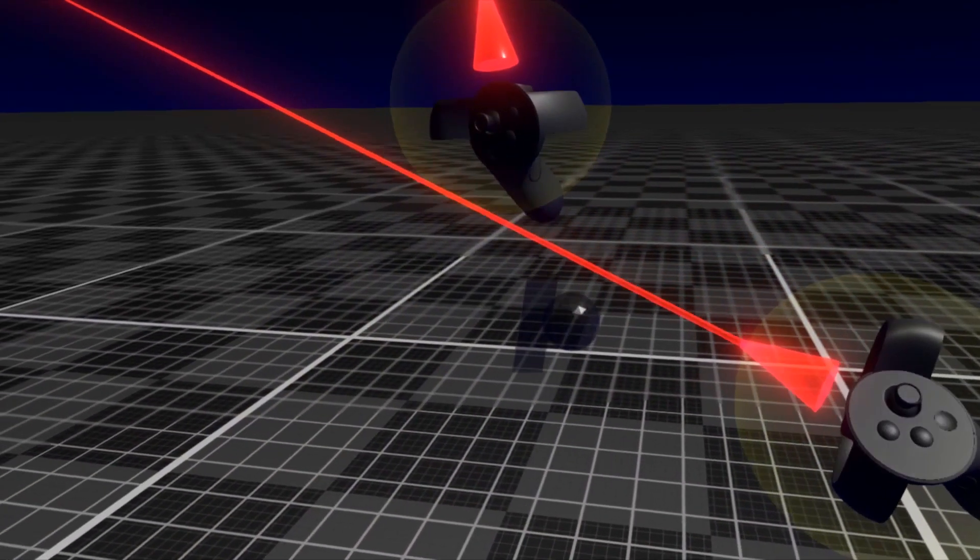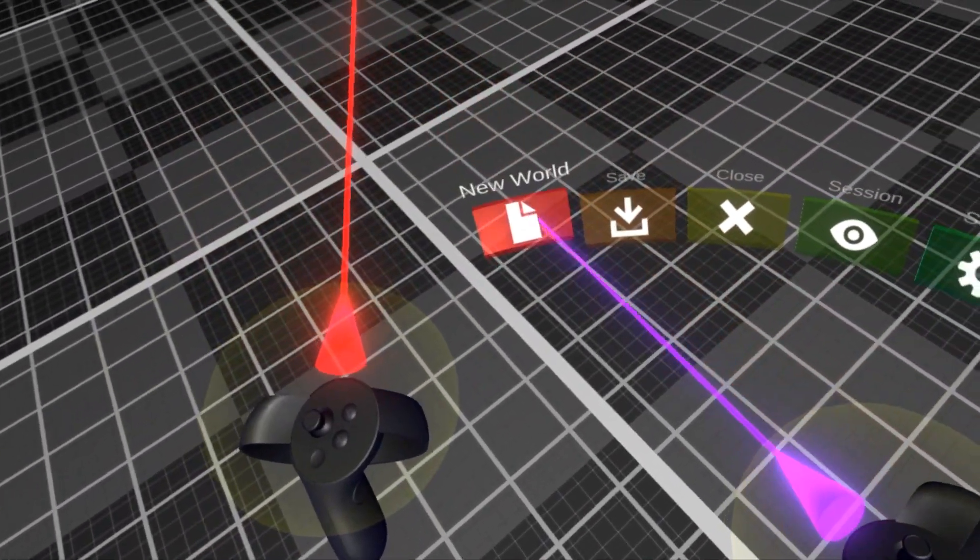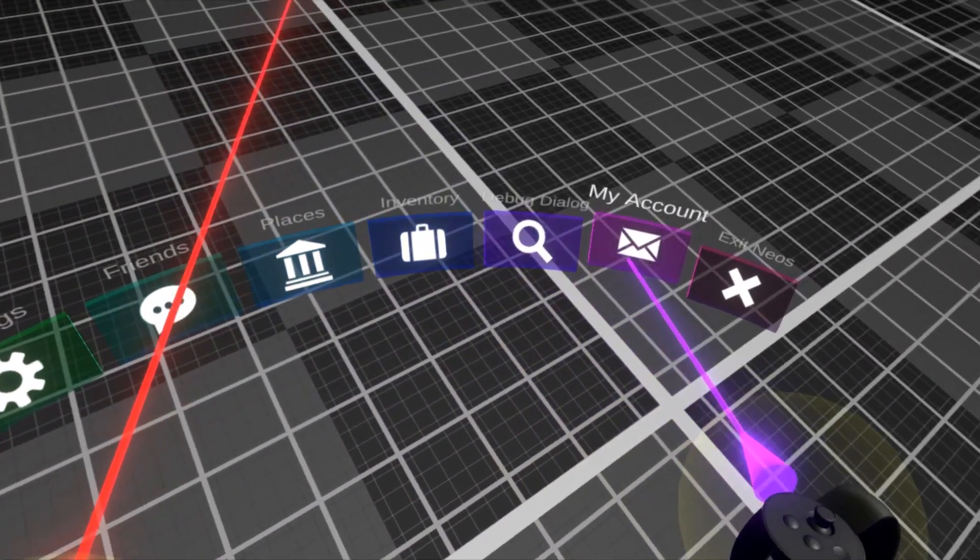The orb on your left hand opens up the main menu of NEOS. This is where you can do things like save or close the current world, adjust settings, etc.